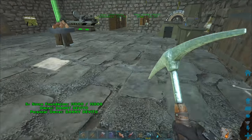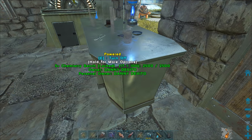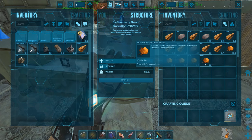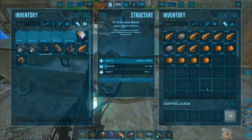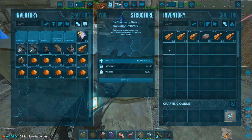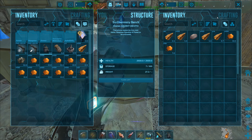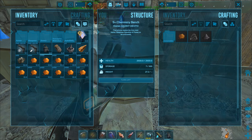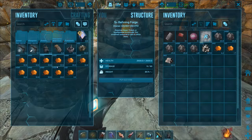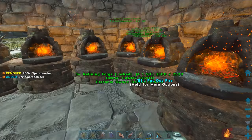Let's go to the chemistry bench, put all this stuff in, turn it on, and see how many we can craft - 100 or so crafts. You can see exactly how fast it crafts. Wait - is it six or eight? It's 12 at a time! I thought it was six - holy man, we're making tons. I'm going to need all that spark powder if I'm making shotgun ammo. Well, we've got spark powder for days - I won't need any more for quite a while.